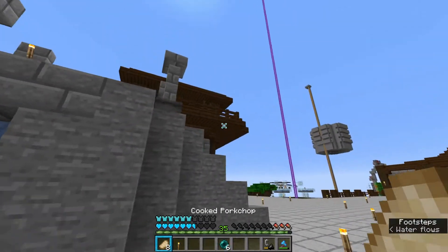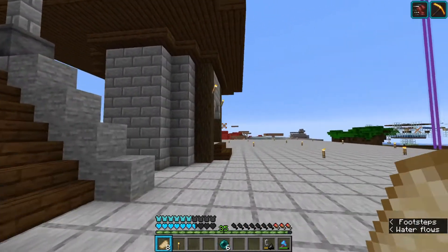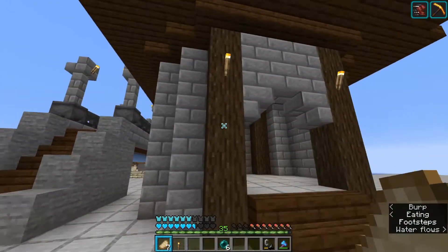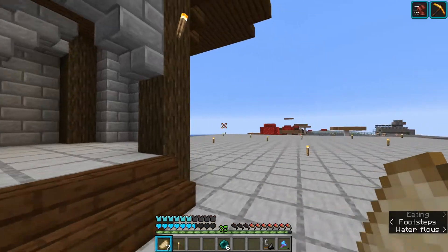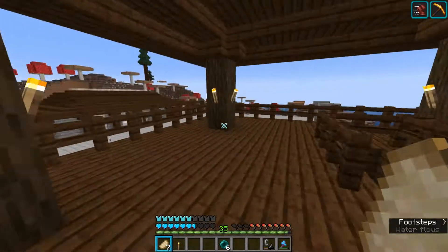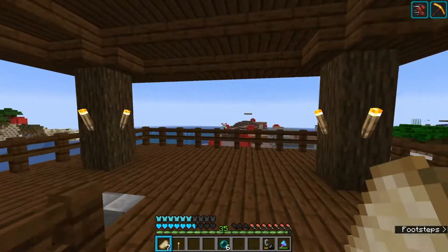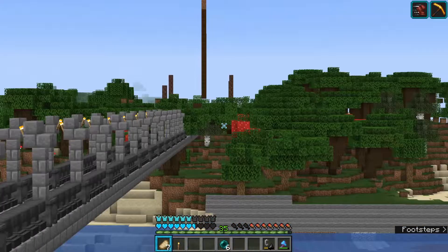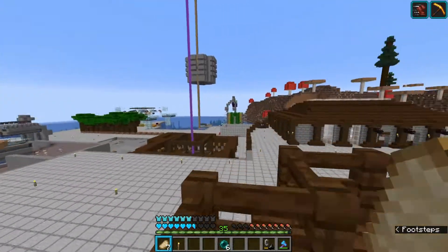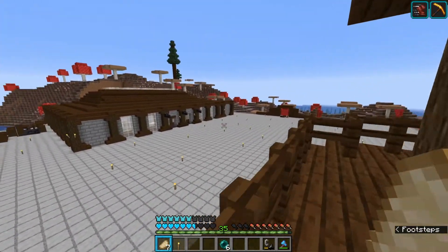My friend on my account also changed his tower a little bit - it's a bit higher now because the land was originally higher and we made it all flat, so he had to make it taller and use stone bricks. This is the tower - it looks out over the slime farm and you can see pretty much the whole base from it.